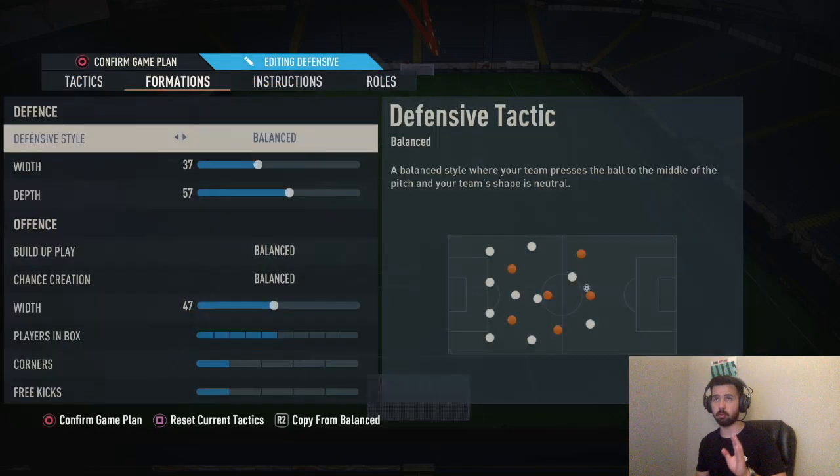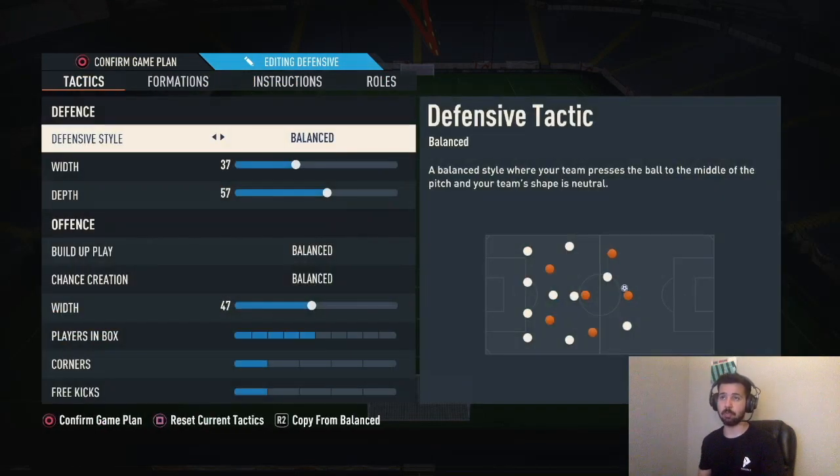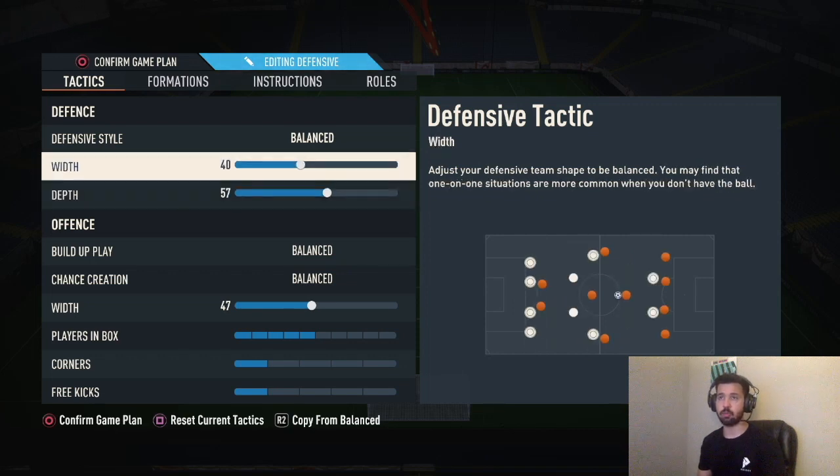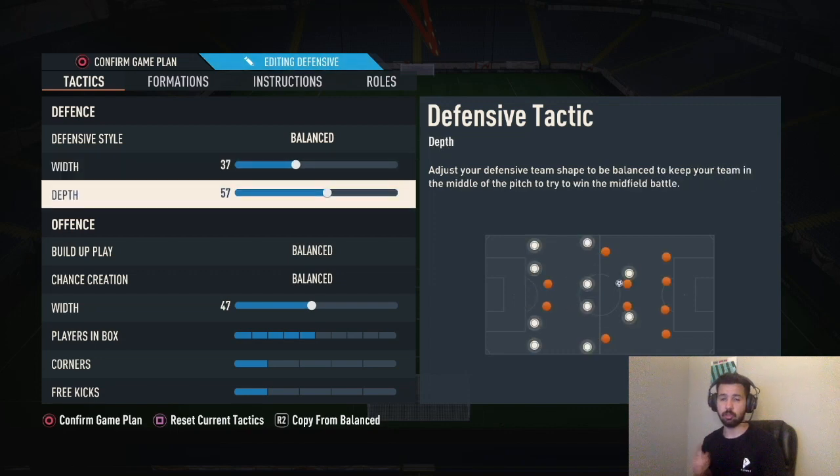So for the four triple two, copy it exactly as shown — this is for both old gen and new gen and I'll tell you what to change for each. Old gen: balance, 37 width, 57 depth. New gen: I recommend 40 width, 60 depth. If you want to be more conservative on old gen, drop depth to 55; if more aggressive, go 60. On new gen: 60 depth is more neutral, 57 is conservative, and 63 is more aggressive.